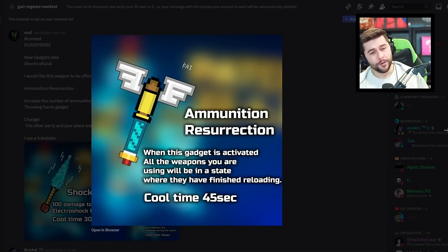This person brought back some nostalgia with the 'Ammunition Resurrection' — a gadget that was removed from Pixel Gun 3D a very long time ago. When this gadget is active, it would replenish all of your bullets in all your weapons to a fresh spawn state. It's a great idea, but Pixel Gun 3D is way too fast-paced for something like this. I think it could be great for Battle Royale only, since you don't get many bullets there. Really love that one.